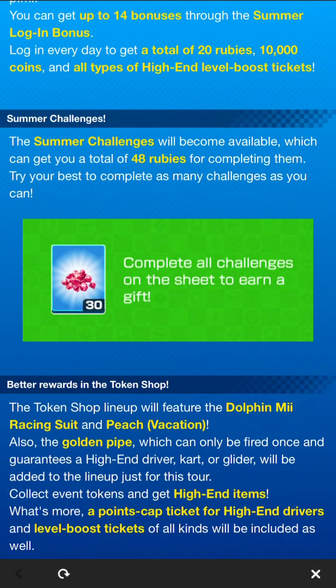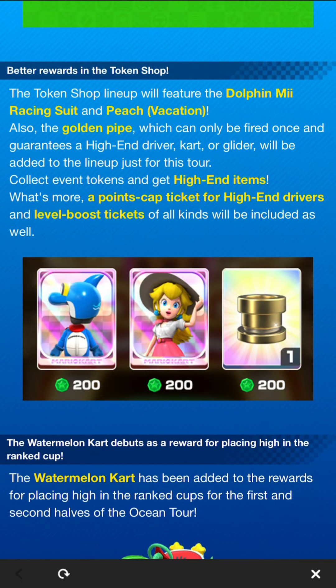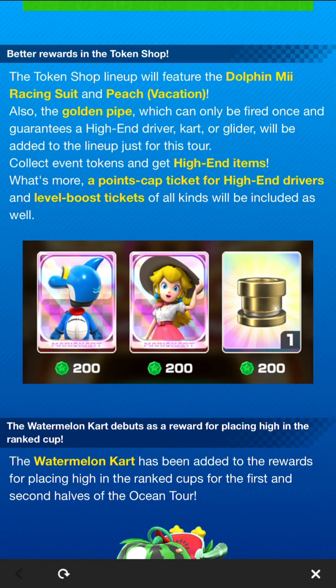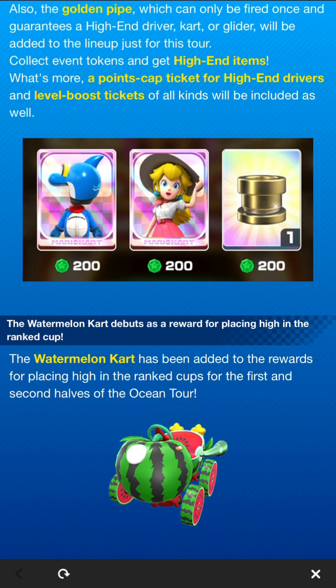Summer challenges are available for up to 48 rubies total. The token shop lineup features the Dolphin Me Racing Suit and Peach Vacation for this tour only, plus the Golden Pipe — purchasable just once — which guarantees a high-end item. There will be 600 tokens needed to get all three lineup items. Both Dolphin Me Racing Suit and Peach Vacation are drivers I don't have, so it's great to be getting two new drivers into my roster from the token shop this tour.